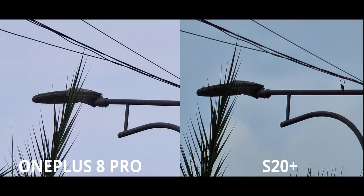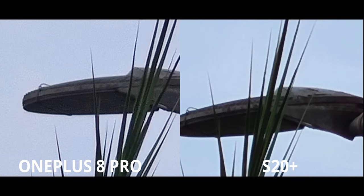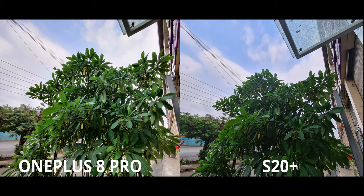Moving on to 10x zoom — the S20 looks a little underexposed which is why I prefer the OnePlus. For 30x zoom, the only advice I have is don't use it, it's utterly horrible. On this one I feel the S20 is underexposing again — the shadows are completely crushed — and although the OnePlus is clipping the highlights a little in the background, I prefer the OnePlus because it's exposing the subject really well.